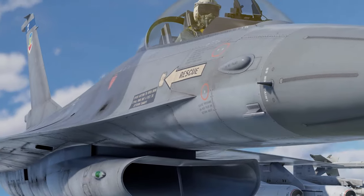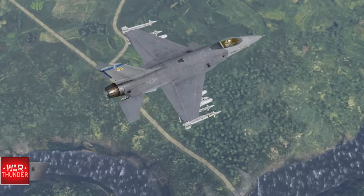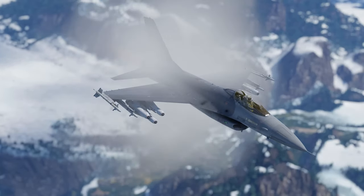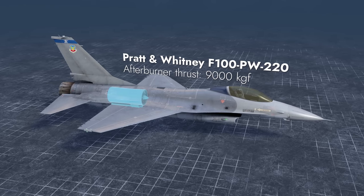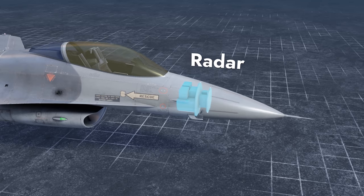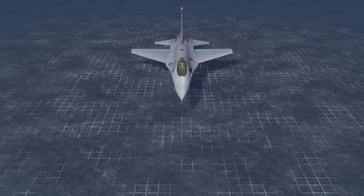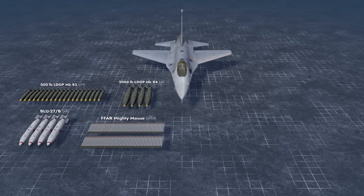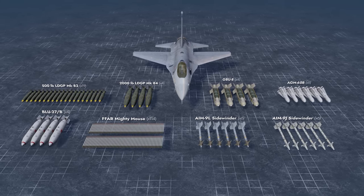The first is the General Dynamics F-16A Fighting Falcon, coming in multiple modifications for various in-game nations. Its outstanding turbojet engine provides a high thrust-to-weight ratio, the nose hides an advanced radar system, a Vulcan will help it tear down its enemies, assisted by conventional bombs and rockets, as well as guided air-to-air and air-to-surface weaponry.